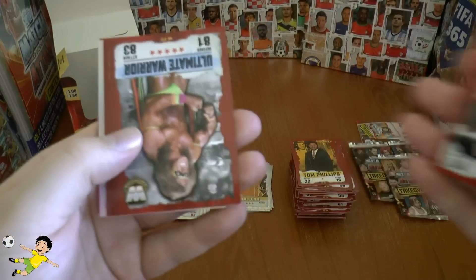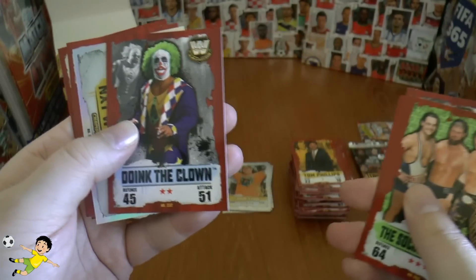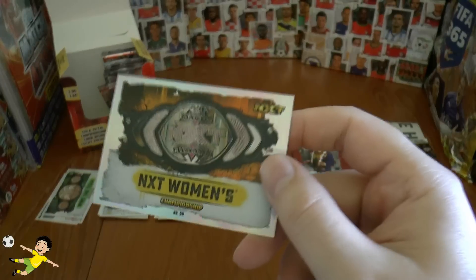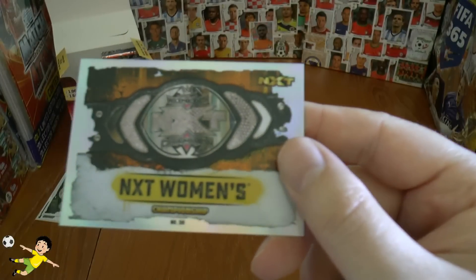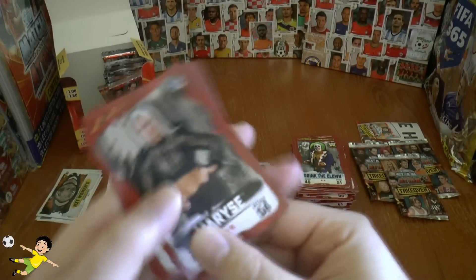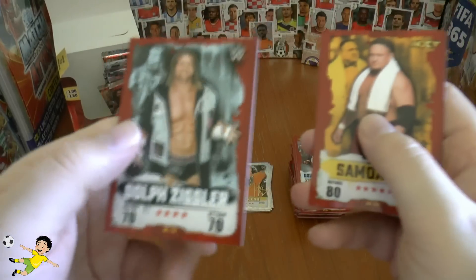Next pack: Victor, the Ultimate Warrior, the Social Outcasts, Doink the Clown — look at that! Followed by the NXT Women's Championship belt — our next belt. Let's pop that in the belt pile. Followed by Maryse, Samoa Joe, and Dolph Ziggler.